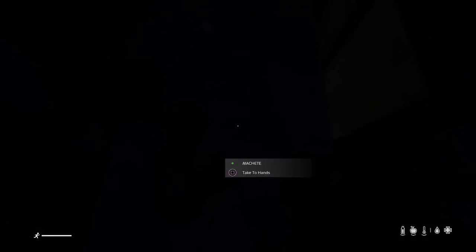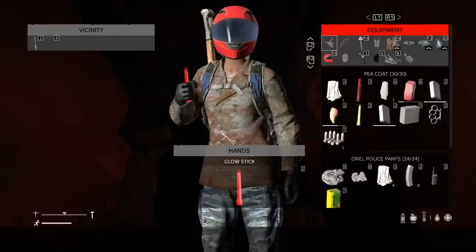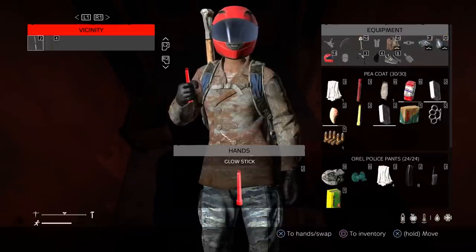Tip number two: download the iSurvive DayZ map. That's 'survived' with a Z, because they're cool kids. If you've got a smartphone — and come on, everyone does, my parrot has a smartphone — then download this. It's a big help, it teaches you a lot about the map, places to get food and water, and then you're one step ahead of the people who don't have it.